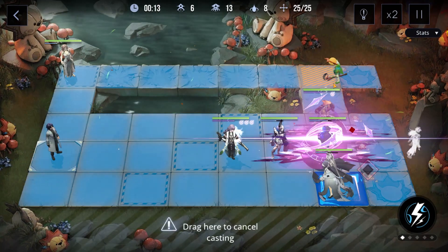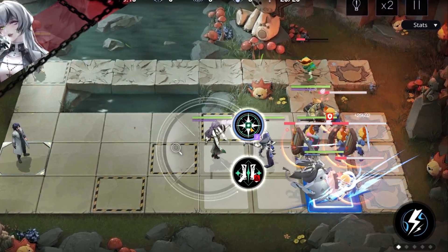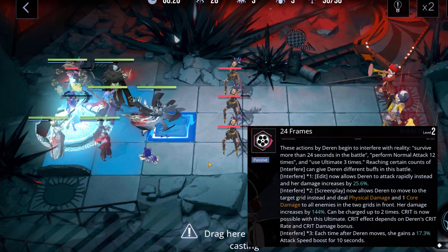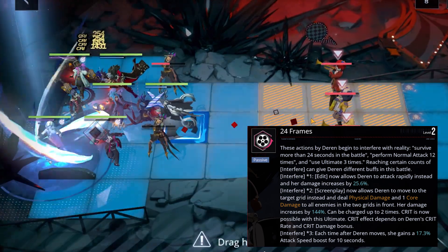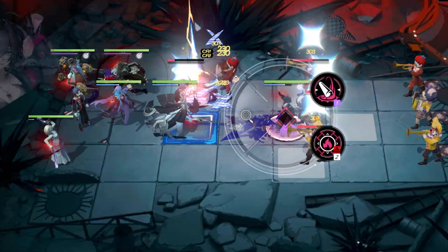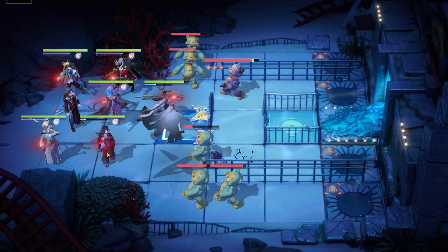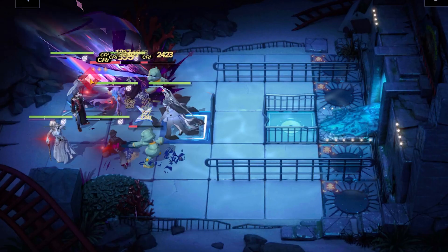This is a bit basic, but don't worry, because the next ability — 24 Frames — completely changes Darin and makes her much better. 24 Frames allows Darin to gain interference stacks if she meets certain conditions, and these interfere stacks heavily improve Darin and her abilities to the point of her being overpowered. The three conditions are: survive for 24 seconds, kill 12 enemies, and use her ultimate three times. These conditions aren't that hard to achieve, and the benefits they provide are amazing.